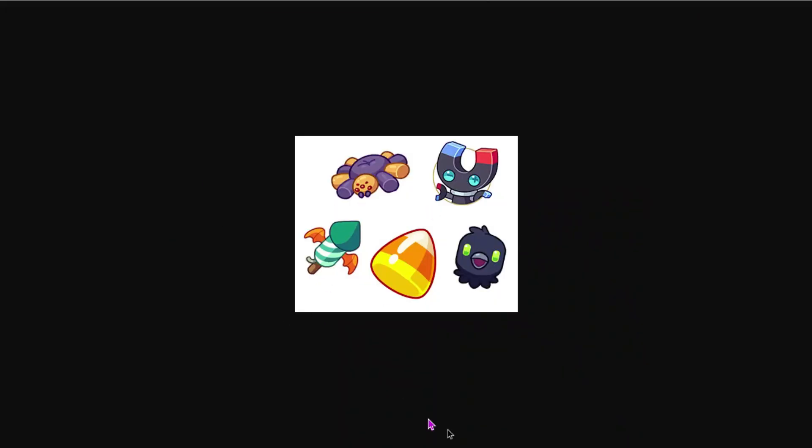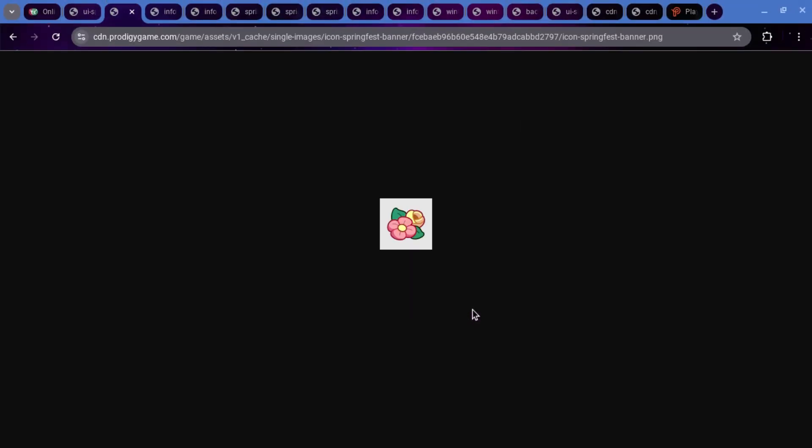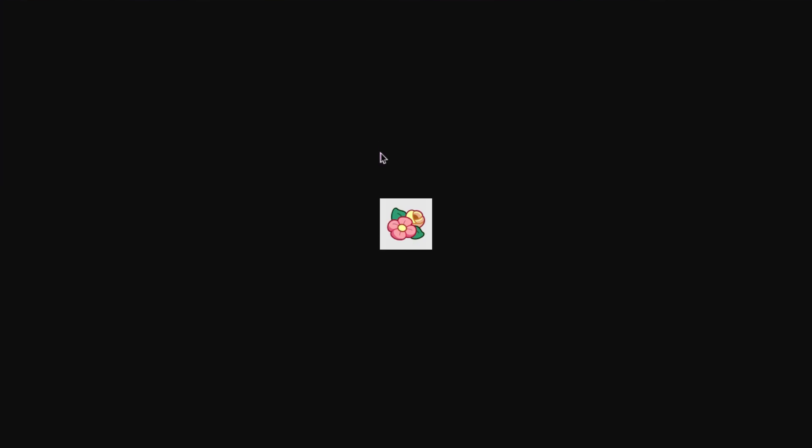We did get new icons for Pumpkinfest — this is the new Candy Corn icon, or I guess it's a different part of it. This is for the Springfest UI and is called the Icon Springfest Banner. I think when you pull up the Springfest UI, this is going to be one of the things at the top.